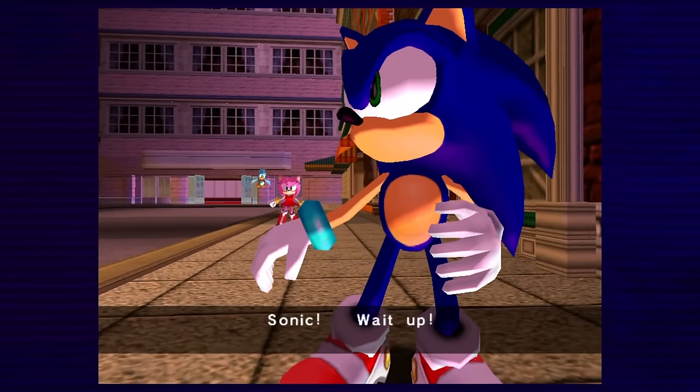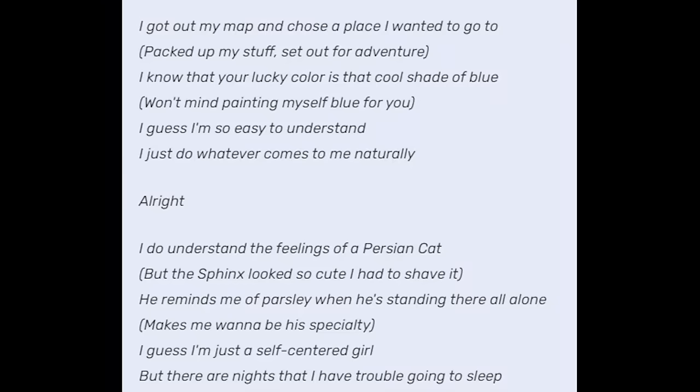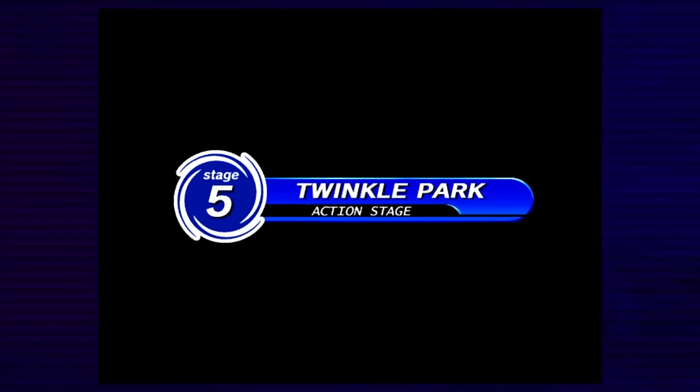Sonic dusts himself off and we bump into Amy. Side note — why is Amy's theme so weird? Why is she shaving a cat? Why does Sonic remind her of parsley? Why is she going to paint herself blue? It's almost as bad as Knuckles getting it on by himself! After meeting Amy, it's time to go to Twinkle Park, because apparently they have good roller coasters — and Amy goes there to avoid a robot, so I guess we have to follow her.